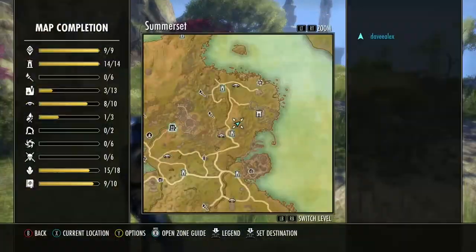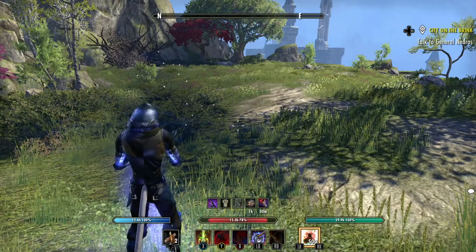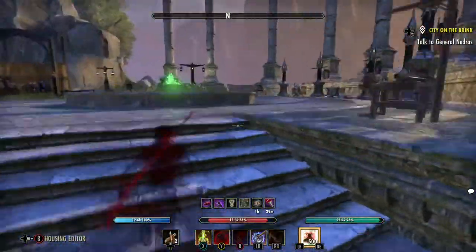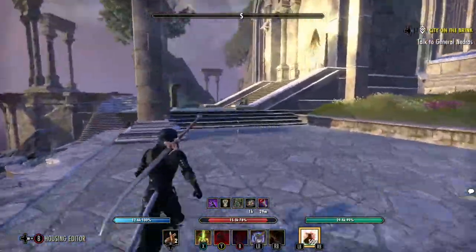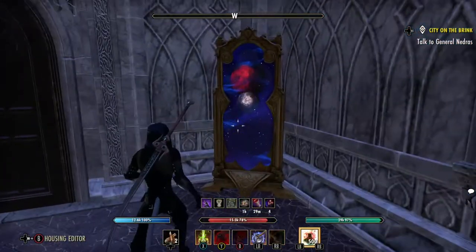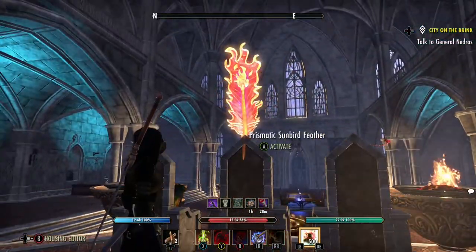Let's go take a look at the stuff that we got — I'll show you all the items from this group. The first thing that we got is the mirror, so let's go look at the mirror here. This is the mirror — kind of cool, it moves. The next thing we got is the Prismatic Feather. We can turn it off and we can turn it on. Put it up high so you can see it well. It's actually pretty bright — I'm really surprised at how bright it is.